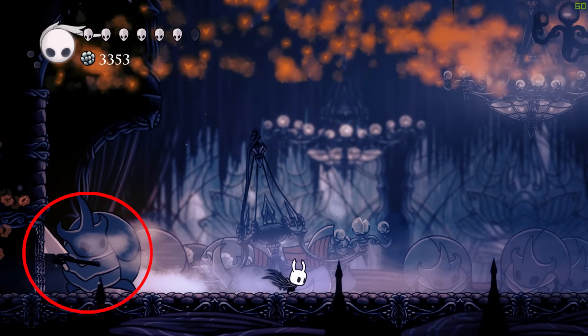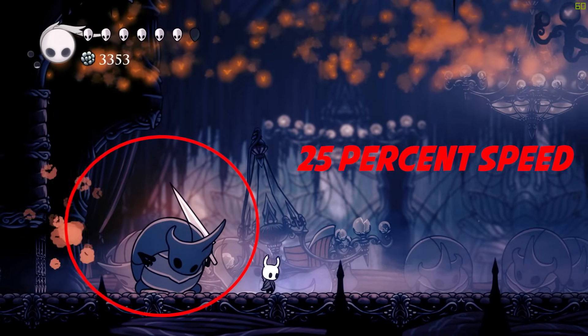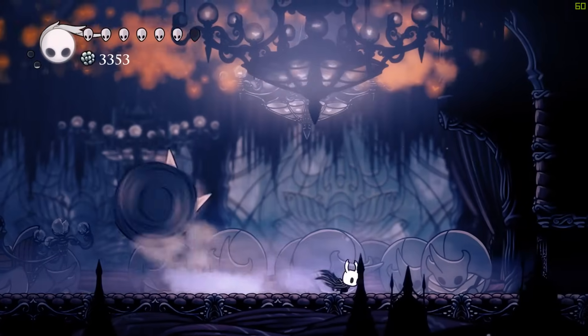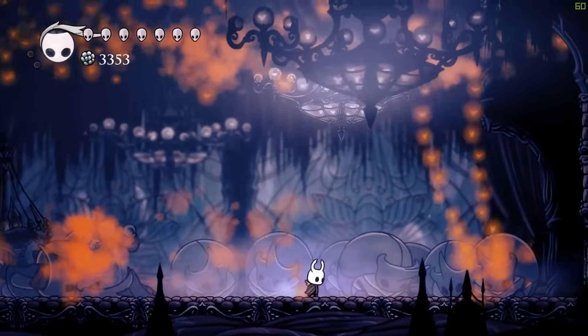He always swipes twice for his slashing attack, so just dodge and get a hit in and repeat. When he does a small bounce, that means he's going to do his rolling bounce attack. He also always bounces twice for his bouncing attack, so you can get multiple hits in if you set it up for when he lands.